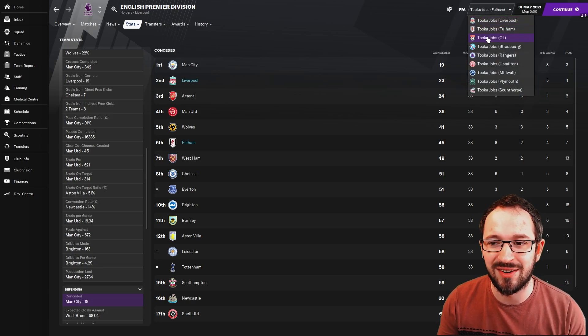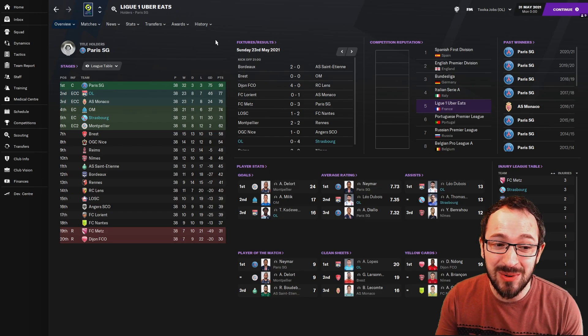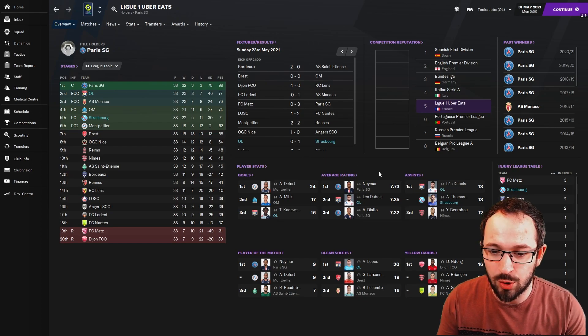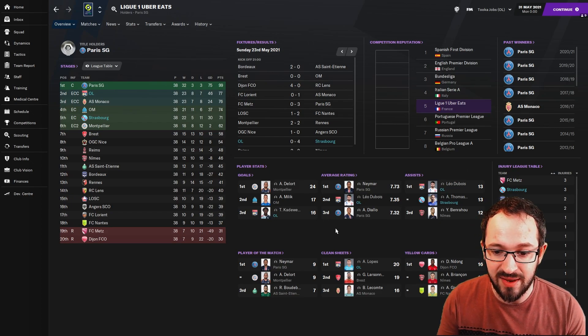On to France — Lyon and Strasbourg. It's a shame Lyon couldn't win the league, but PSG finished 22 points above them. Lyon came second, Strasbourg came fifth as a mid-table team and qualified for Europe. Top three players for Lyon: Codawery coming third with 16 goals, Dubois second on average rating, with Dubois and Thomason both getting 13 assists — joint first. Lopez the goalkeeper came first with 20 clean sheets.